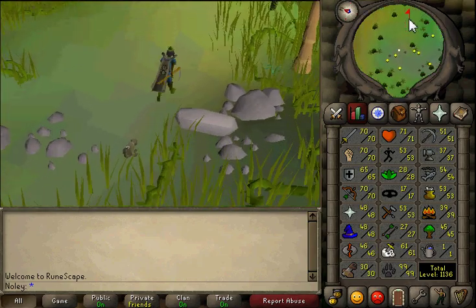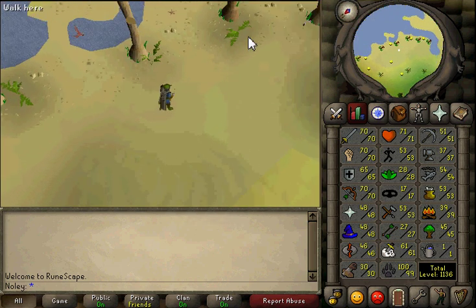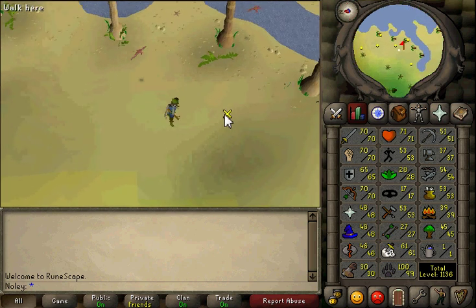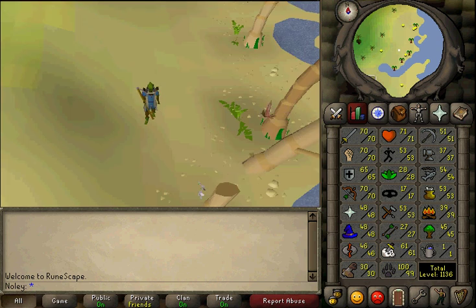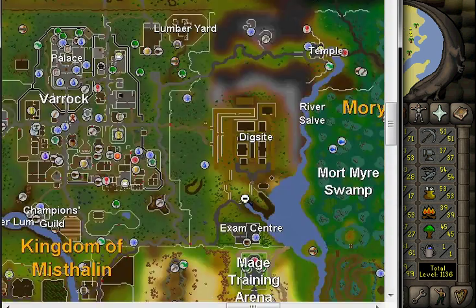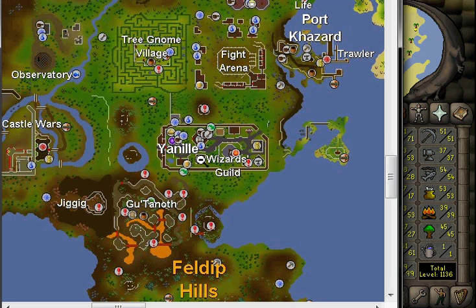Here we are at the first spot. The first thing you're going to do is train these until level 19 - these are Crimson Swifts. You're going to need to pick up a bird snare. Bird snares can be bought. Right here in this little hunter area, all your traps and everything can be bought here before starting Hunter.